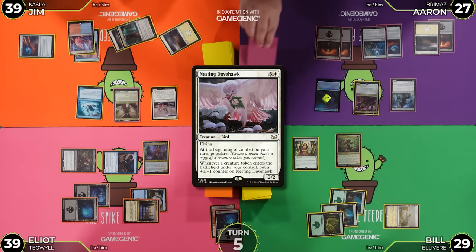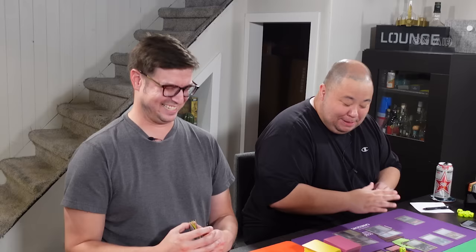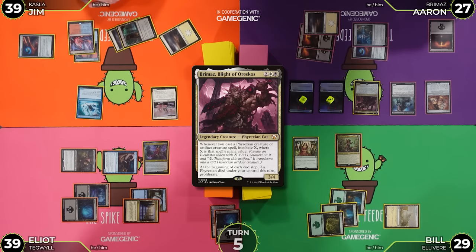I'll untap, draw, and pay six — I'm going to cast a Duplicant. I'm going to trigger my Brimaz incubator for six, and I think I'm going to eat your commander. Move to combat, attack for three. I'm going to play a Rolling Wilds and pass the turn. Remind me what Incubators do — you can pay two to basically turn them into creatures. You currently can't do that. It's relevant. I'm going to untap and play a Plains as my land for the turn.